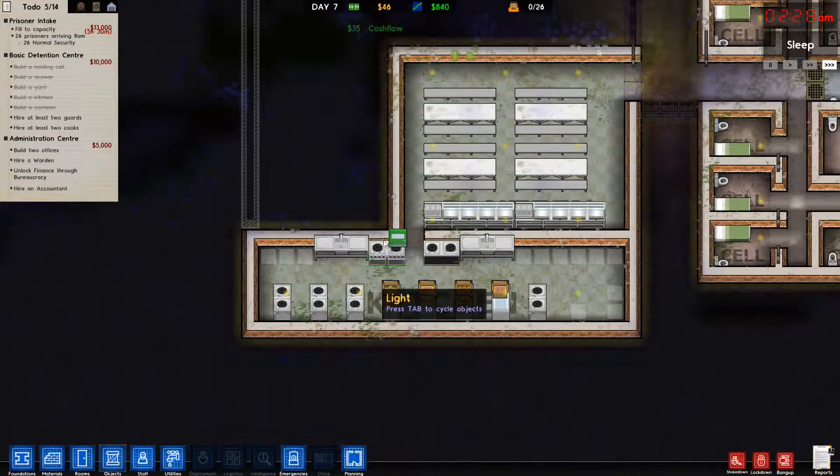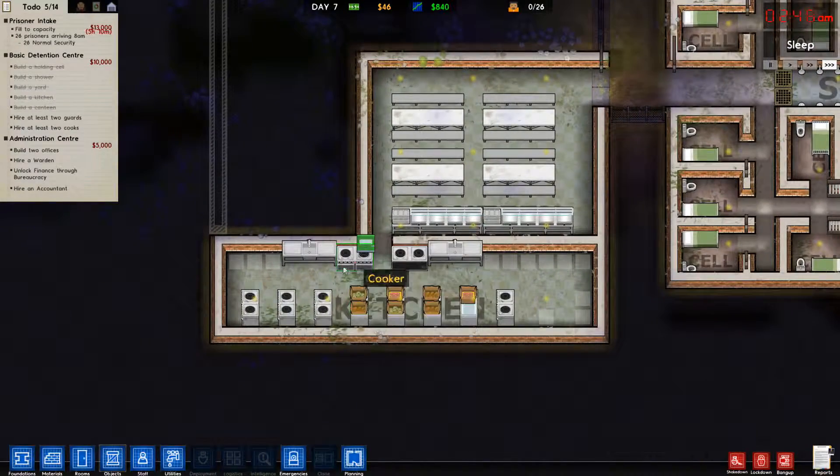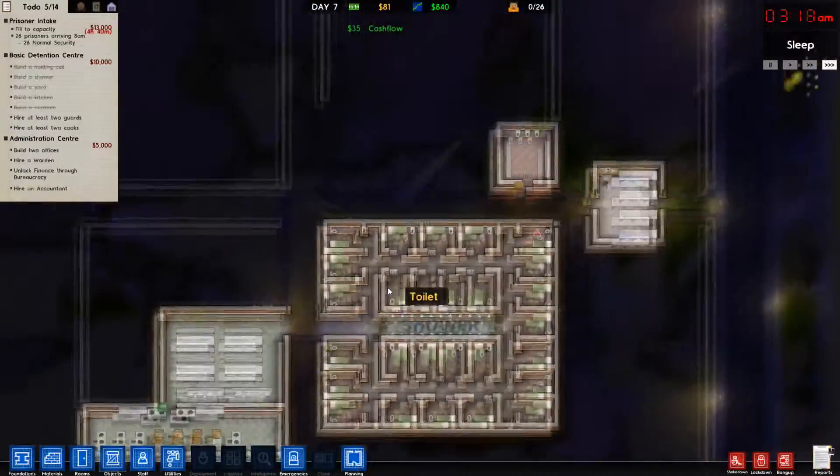Let's see — one, two, three, four, five, six, seven, eight, nine, ten, eleven, twelve. We have twelve places for cooking, or six cookers. Meaning that we should be able to pump out enough food once I hire cooks and guards.